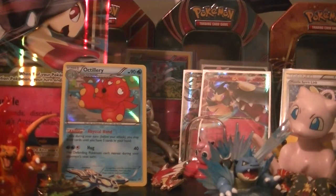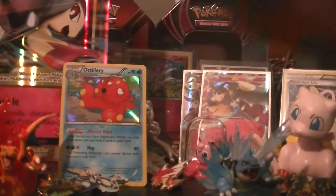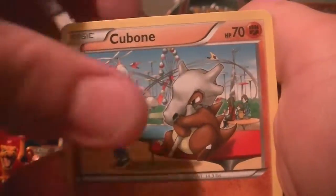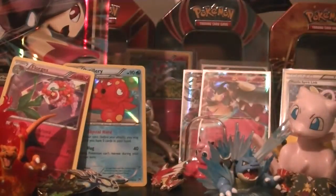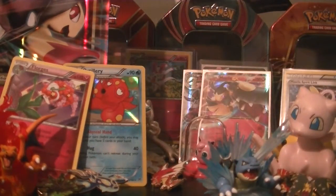Next we have the Zoroark Break pack. I think I still need a Chestnaught Break, and I'd really like to get some EXs — my EX pulls have been pretty low lately, especially from Fates Collide. From this pack we have Magnemite, Piplup, Pansage, Alolan, Cubone, Snorlax, Heavy Ball, Fracture, Reverse Super Rod, and a Florges regular rare. Florges does have a Break form so getting the regular rare is not bad at all.